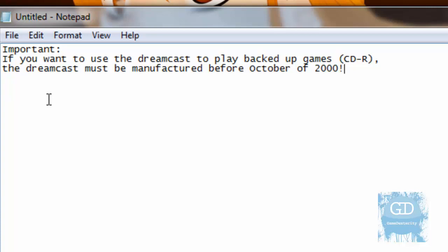Why? Because after October 2000, Sega changed the way the CD-ROM drive — the GD-ROM drive — worked and added anti-piracy protection. So you can't play backed-up games. However, if you have an older model made before that, you're good to go, just like I have it.